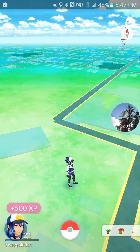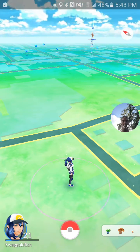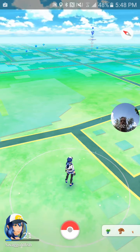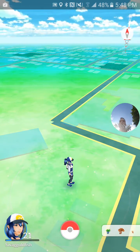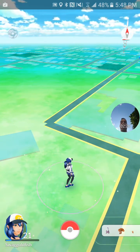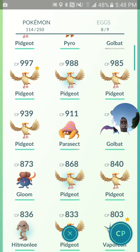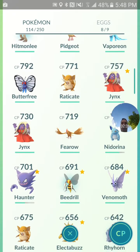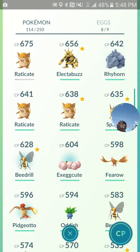Perfect, as you can see. On my nearby there's a Vulpix — I'll see if I can maybe find him. Other than that, it hasn't been too busy of a day. Earlier I did a 10k egg and since then I've hatched out of two 5k's. I've done this Hitmonlee and I've also hatched another Exeggcute, so I've got two of those.